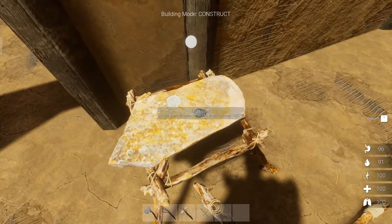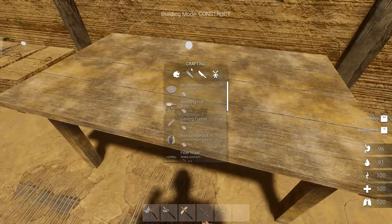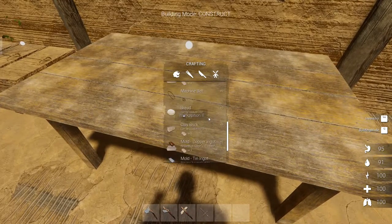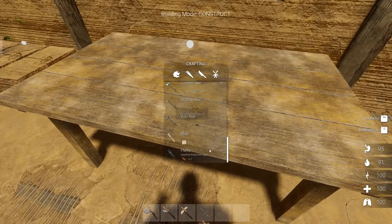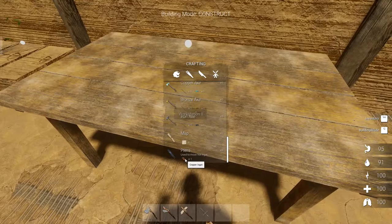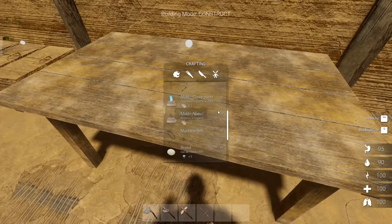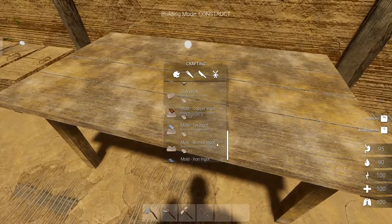Now I've got tin, so I'm pretty sure I've got to make some molds. The tool-making process is different now — we actually have different molds that go in here. As you can see, there are no pick molds anymore, no axe, no shovel. I believe we need hammer heads. There's a map — I don't have the map yet. It's that copper ingot, and pliers — I guess we have to make a pair of those too. So we're going to make some copper ingots. I need a lot of clay.